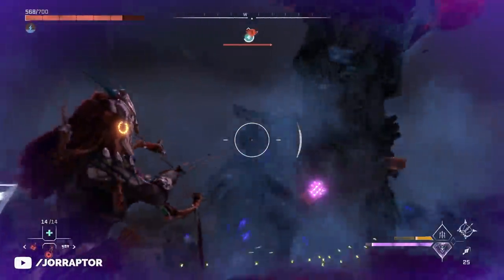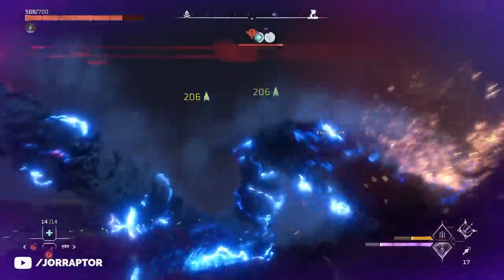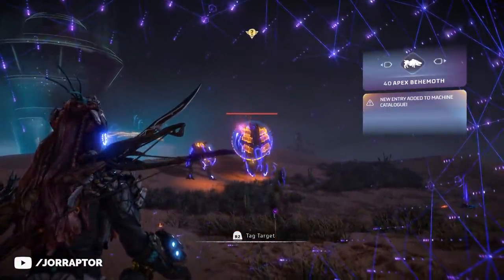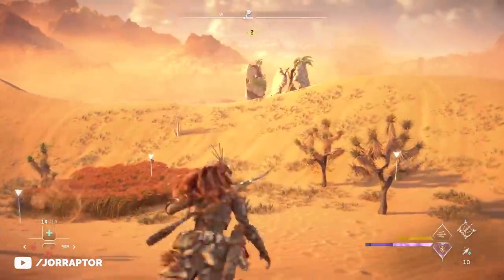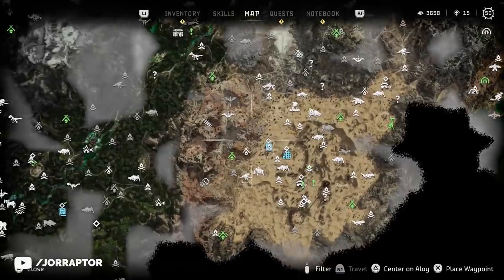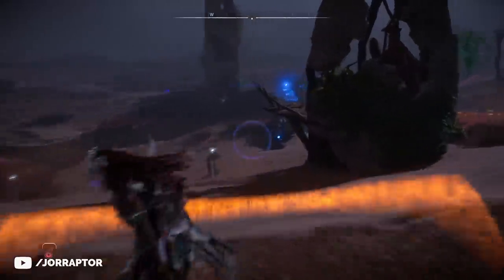Let's immediately touch on the apex variants, because it turns out that these higher level variants of machines spawn way more at night. I want to thank everyone who noted this in the comments, and Asurya for reaching out with a video explaining this as well. That explains why I rarely saw any apex variants — I always play during morning for the best lighting. But if you see only a regular slitherfang on the map, the moment you go to a nearby shelter and select night, then return to that same location, it will switch to the apex variant, at least in this location.